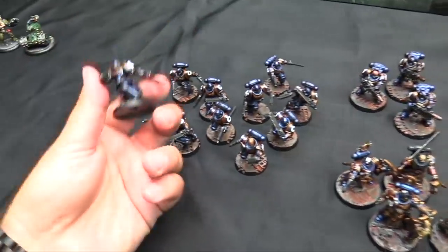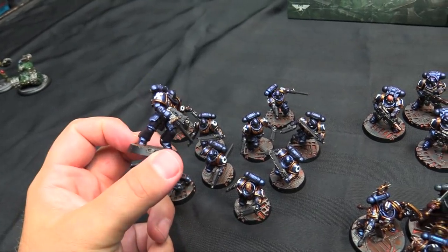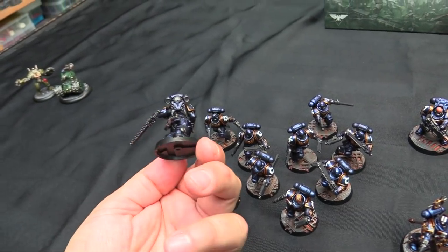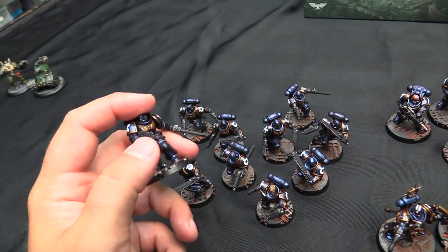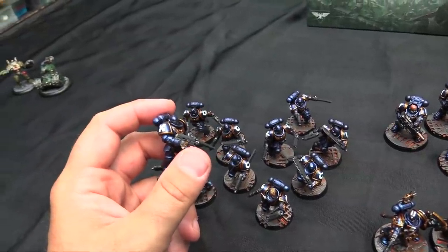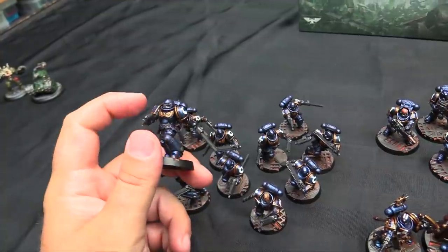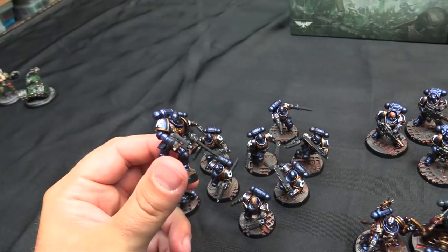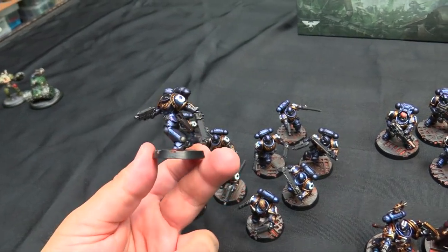The rest of the base coats are pretty simple. It's Eshin Grey for the weapon casings, Lead Belcher for the metallics like the metallic bits, the backs of the knees, the jump boot sides, the backpack details. Dried bark for all the leather — all the pouches. That red is actually a P3 paint — I think it's Morrow Crimson — and then Baneblade Brown for all the base coats on the papers and stuff. The gold — that lovely rich gold — is Viking Gold from Scale 75. Then everything that was brown or brown tones, like the purity seal and the gold, is washed with Agrax Earthshade gloss.